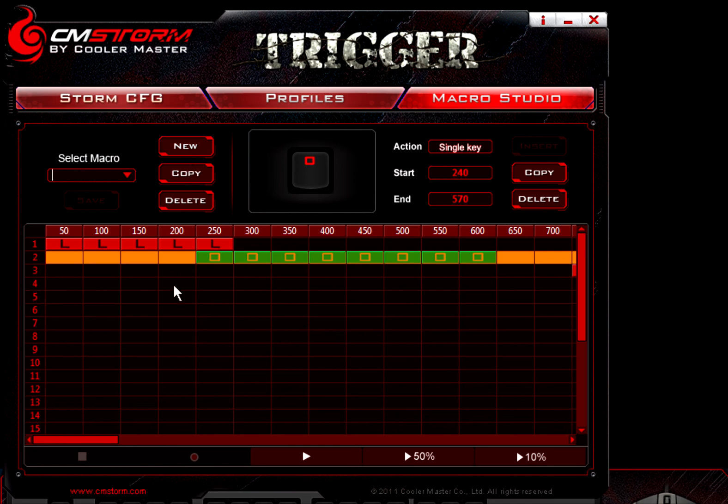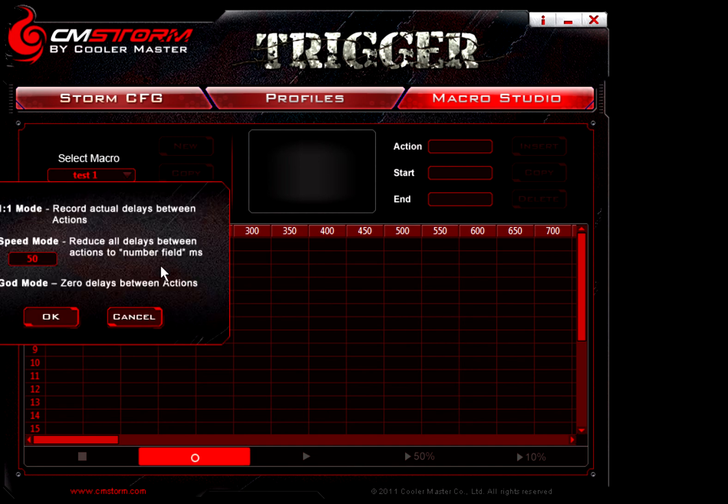You can also do a quick test here. When you hit record you've got one-to-one mode, which actually records the delays between the actions. So if you hit L and then wait five seconds and hit K, there will be that five-second interval in there. It also has speed mode and god mode. God mode is zero delays between actions, which I have no personal use for as a first-person shooter gamer, but I imagine it would come in handy in games where you have to craft — maybe create potions or something of that sort.